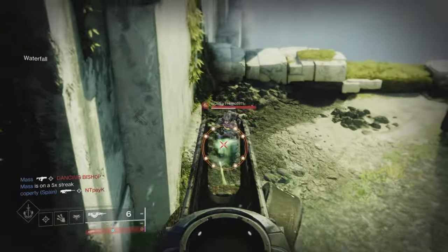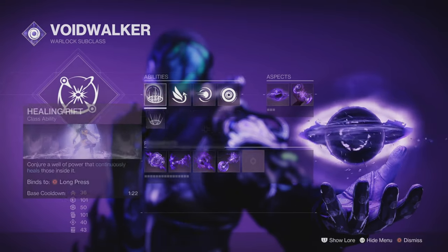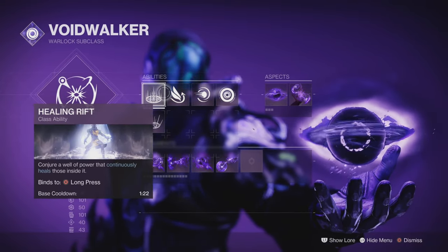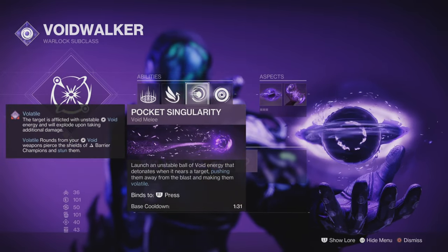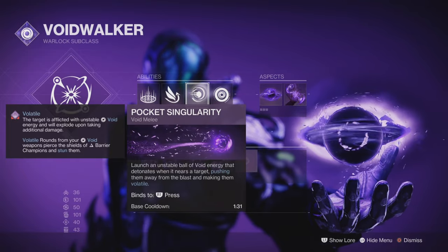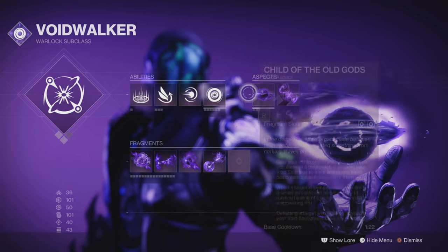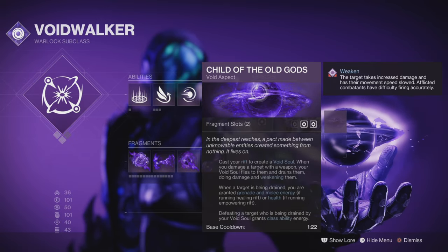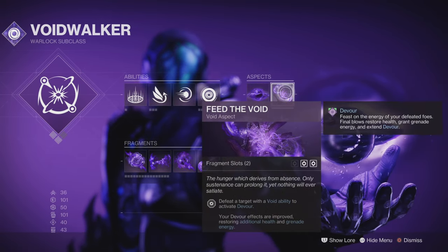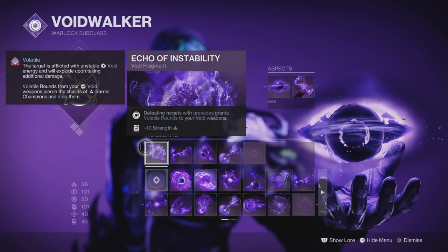Now let's look at the build I'm running — it works really well with the Touch of Malice. We're going to be going Voidwalker with Cataclysm Nova Bomb, then Healing Rift, Strafe Glide, or any jump you want to use. Pocket Singularity for pushing out volatile. Volatile and Vortex Grenades — I like using those. Child of the Old Gods — you're going to be bringing back your health and grenade and melee energy, then Feeding the Void to get Devour.